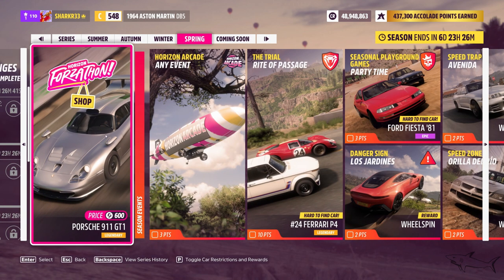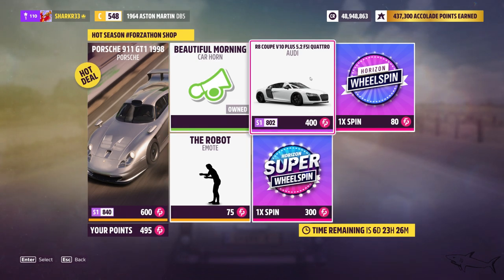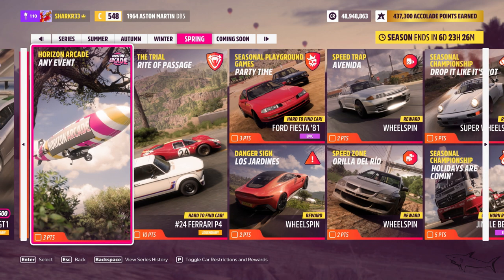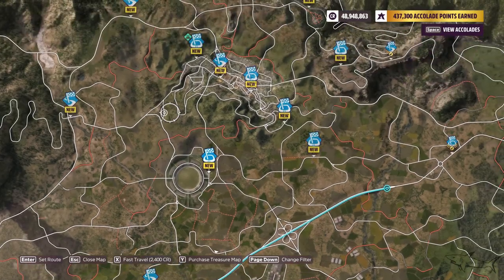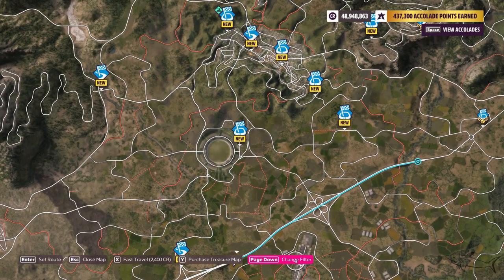Now for the Forza Tone shop points — we have this beautiful S1 Porsche GT1 from '98, which I think is a really rare car. I have a video on my channel if you don't know how to earn Forza Tone points. We also have the R8 Coupe V10 Plus Pro, an absolutely amazing car. The next one is the Horizon Arcade — it's an event that appears in the game every half hour. When you see a big arcade sign on the map, that's it.